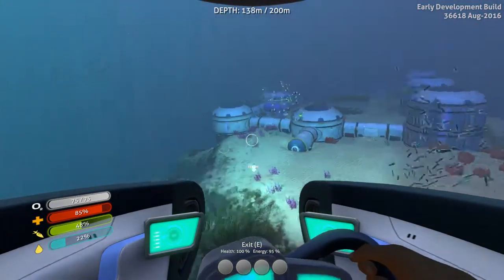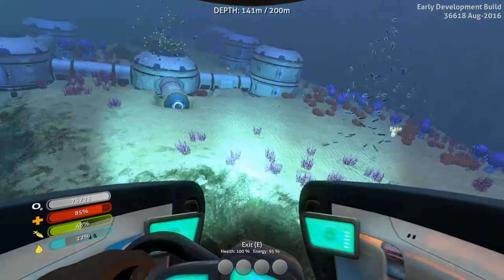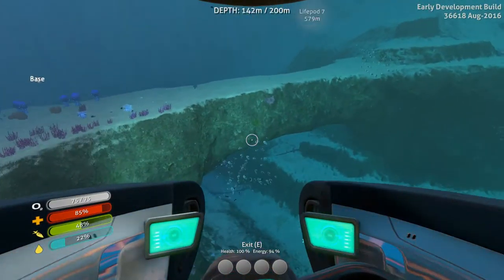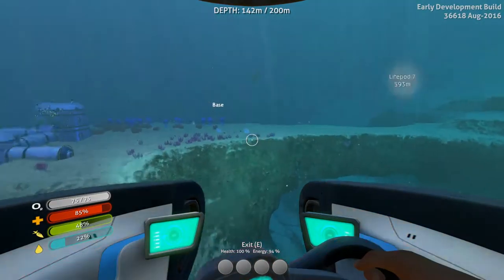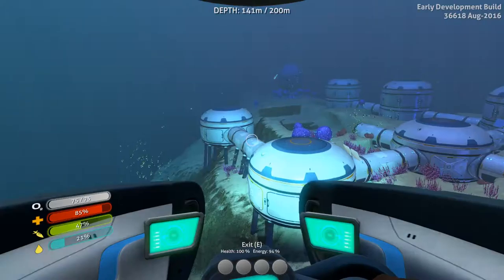The mushroom biome now is a little bit on the radioactive side, which kind of sucks because I like living there. But up here is good too. I've got a nice land bridge there, so I might build something going across there, or I might just have that as the Cyclops docking station part.